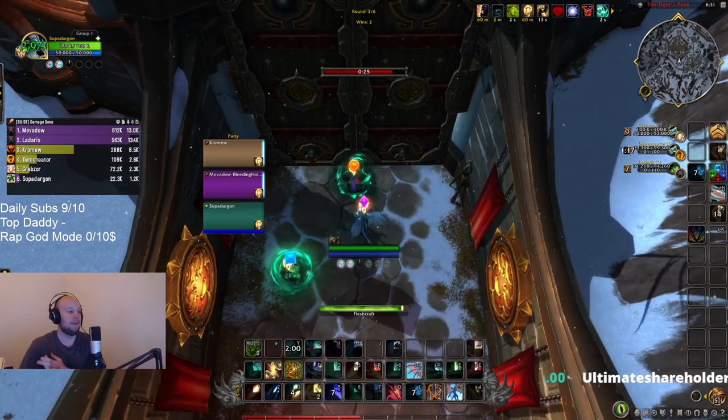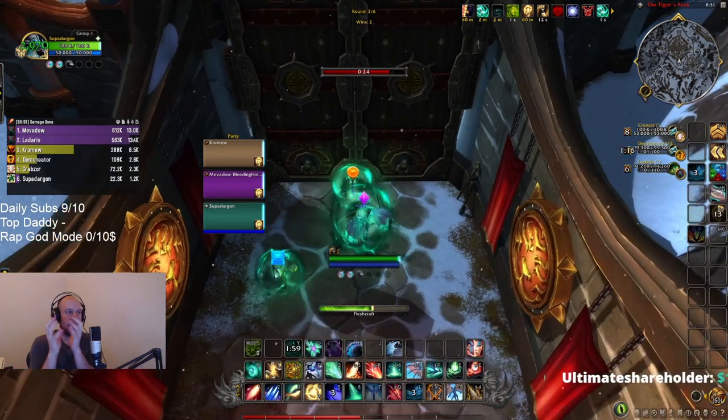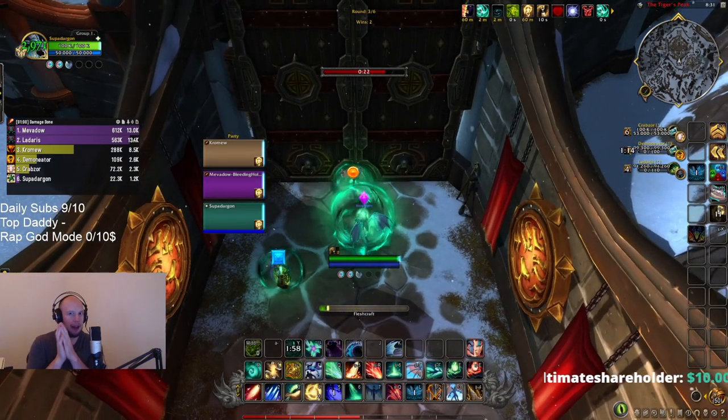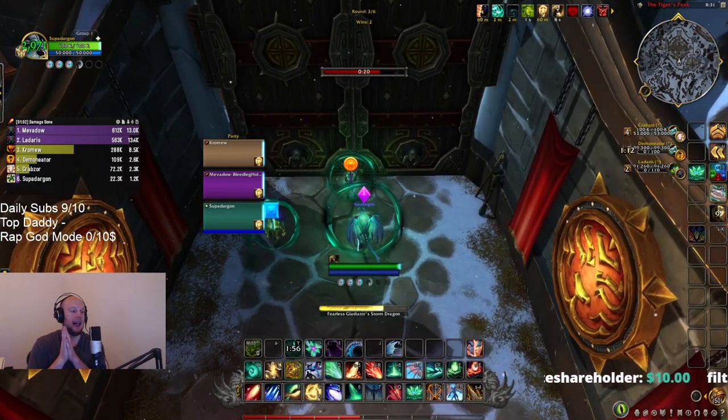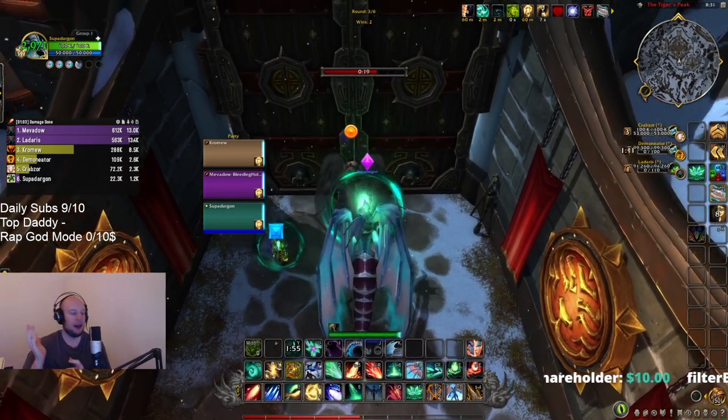That's the meat and potatoes — that's the 80% of Preservation where if you've got that, you're going to start climbing rating. The last 20% to get towards the top end of the ladder is going to be landing these knock-ups and getting good CC.